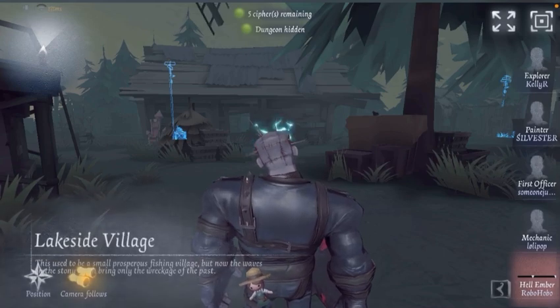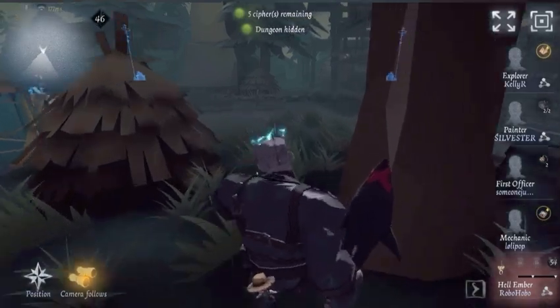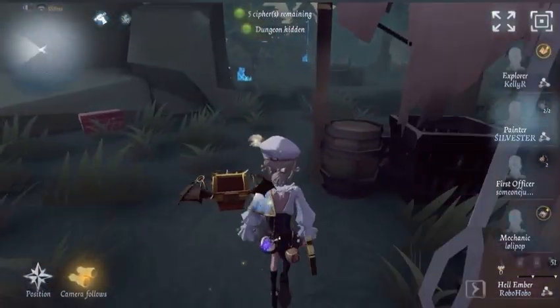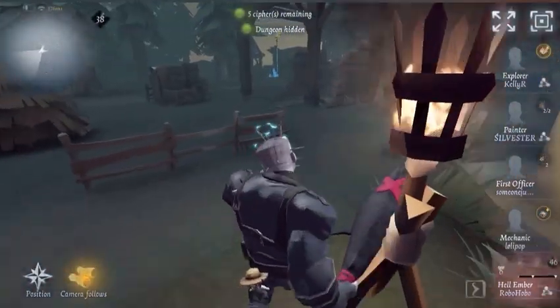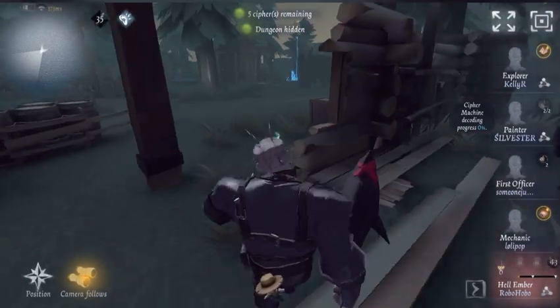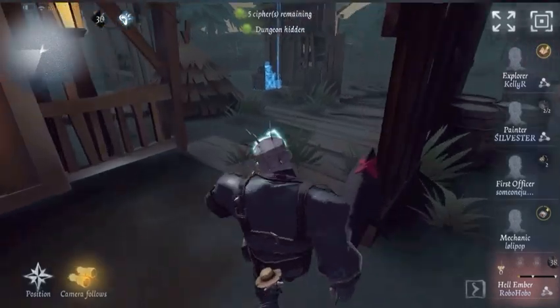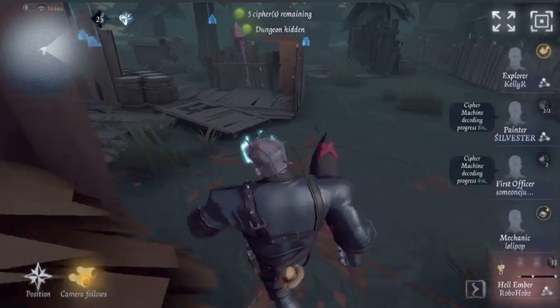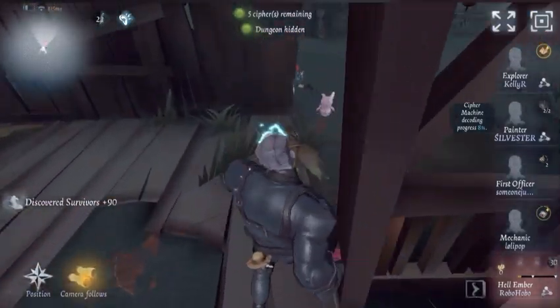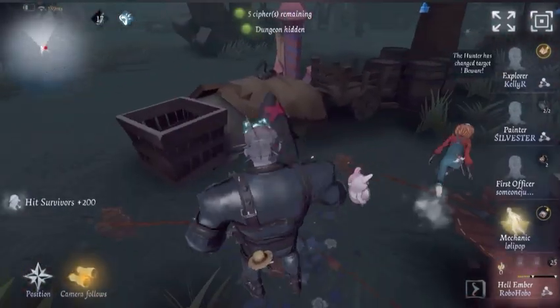Alright, got some gameplay — it's Lakeside. I brought Insulence. We got an Explorer, Painter, First Officer, and Mechanic — pretty good team comp. I still need to memorize the spawns on Lakeside, so I head to this corner cipher because I know it's unsafe since there's not a lot of room for them to run. I find scratch marks and found Mechanic, which is super duper good — super unsafe cipher, it's a free hit.